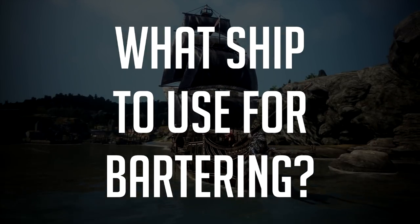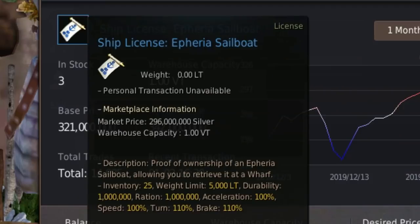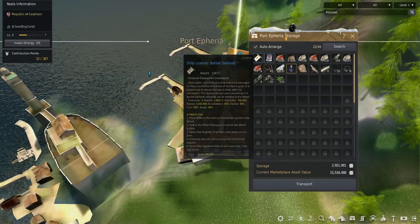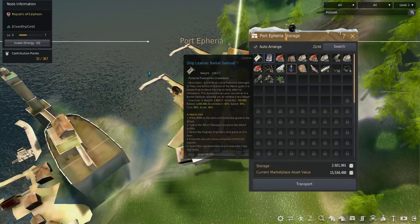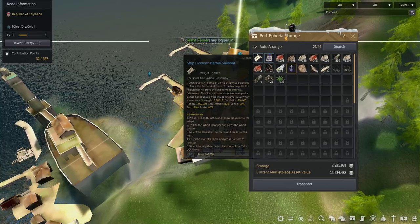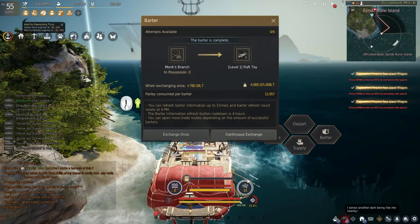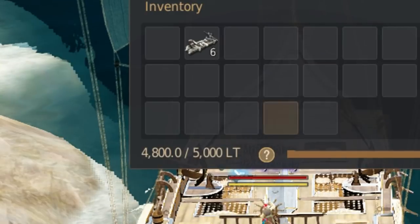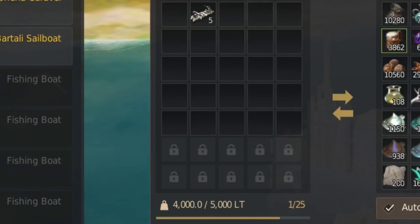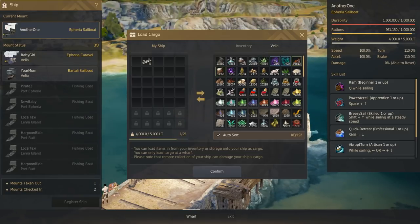What ship to use for bartering? Simple answer: more weight is better. The Sailboat has more weight — 5,000 base weight — while the Frigate deals more damage and is faster but only has 4,000 weight. You can barter with a Bartali Sailboat at 2,000 weight, but it's not enough for proper bartering. With the Sailboat you can trade all six tier 1 materials from an island, but the Frigate at 4,000 weight can only hold five, since tier 1 materials are 800 weight each.